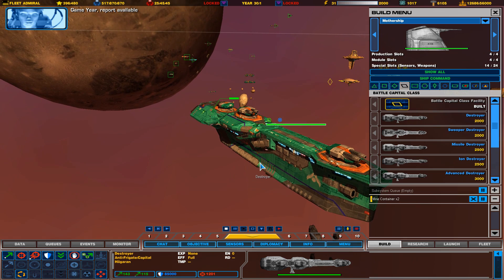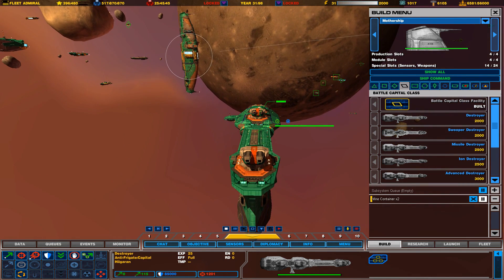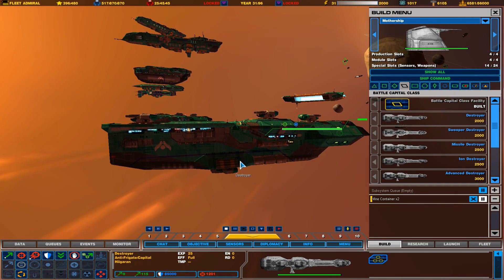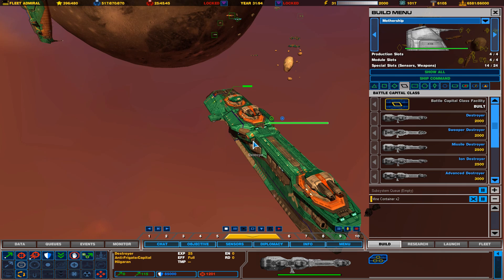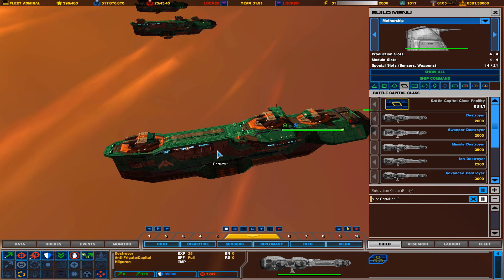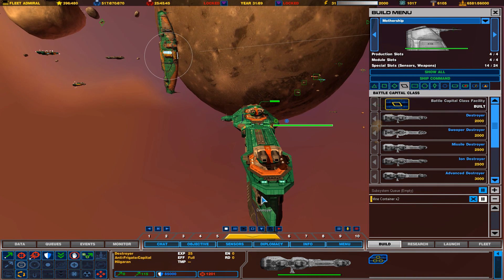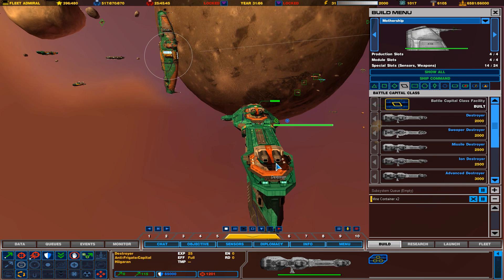This first one we're looking at is the basic destroyer. This is the same destroyer that we have in Homeworld 2, and it has four kinetic turrets and a torpedo launcher in the front. This one is really good at taking out frigates. It's probably not quite strong enough to fight other destroyers, and doesn't really have the capability to fight fighters and corvettes. It might be able to fight a small squadron of corvettes because of the torpedo launchers in front, but it's not really designed to fight against them.